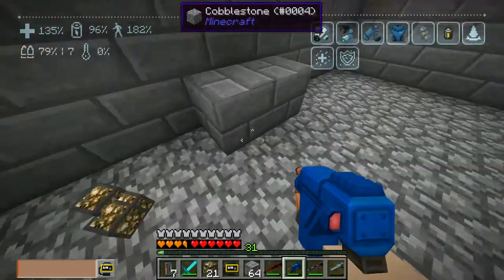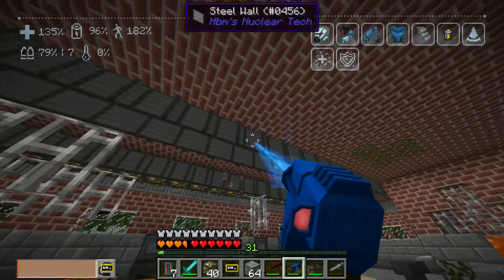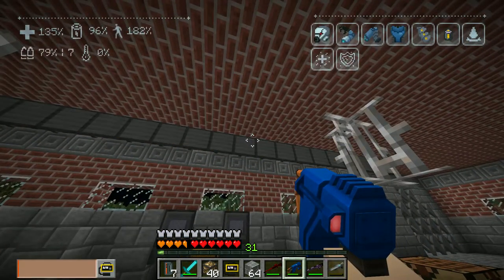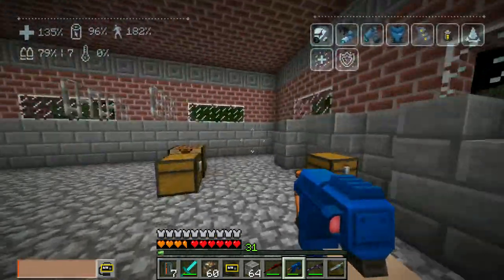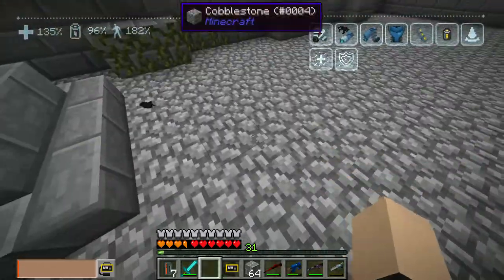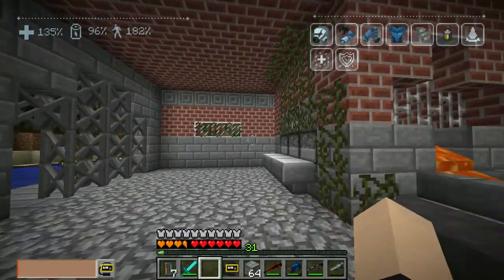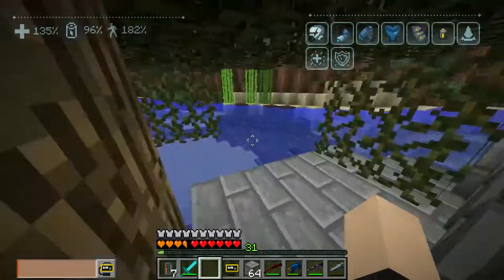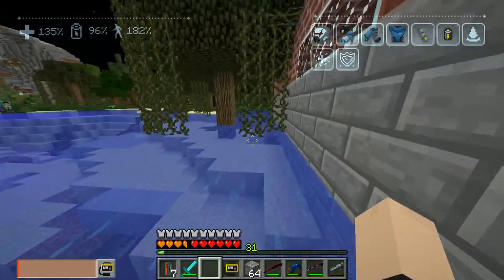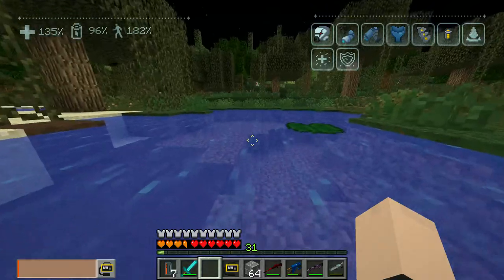Mine it. We got 60 freaking — we got 60 glow stones from that. 60 reinforced glow stone. That's mad stacks, yo. I'm just trying to swim back. Oh my god, why can't I walk on water? That's dumb.